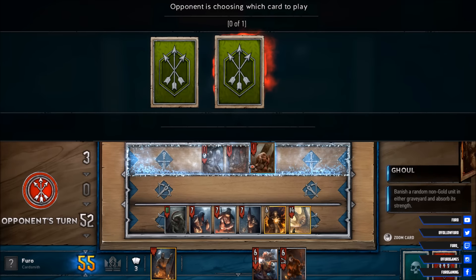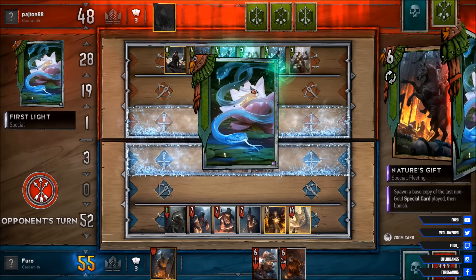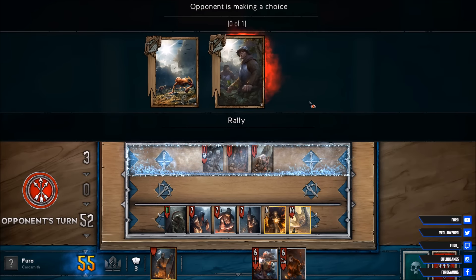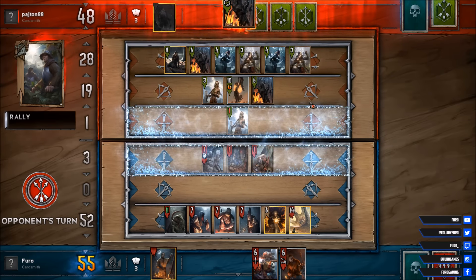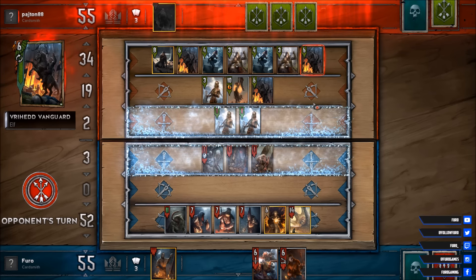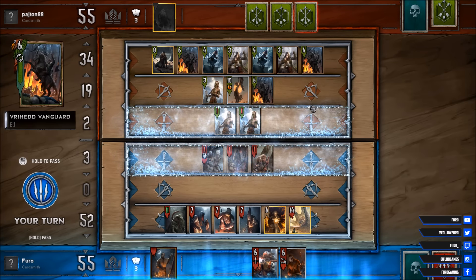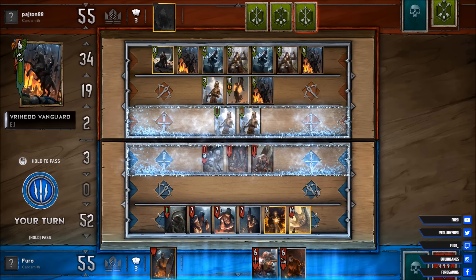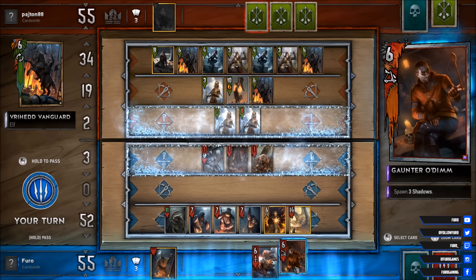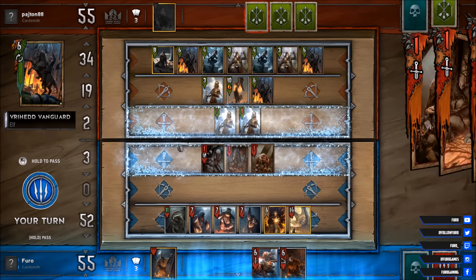We are just stopping the ghoul here so we can buff the lane with the Gales. That's good enough. So he's taken one silver card, another rally effect, and another vanguard. So that is 55 to 55 — not bad. Can top the counter and then play the Gales, so we will win the round here.